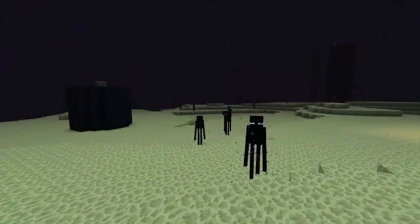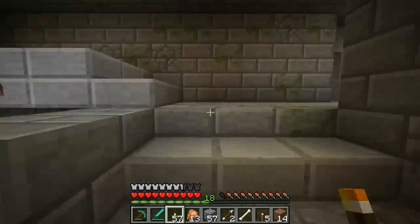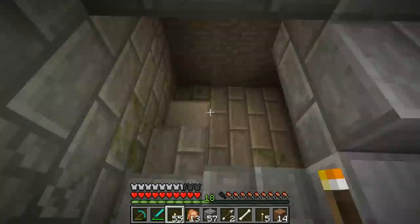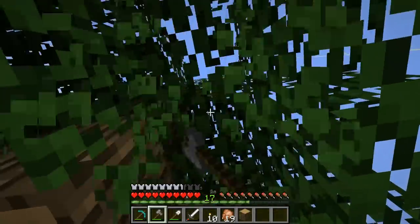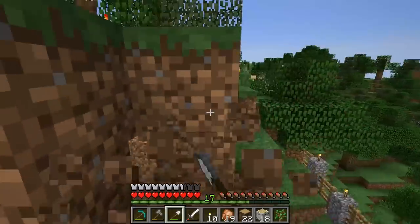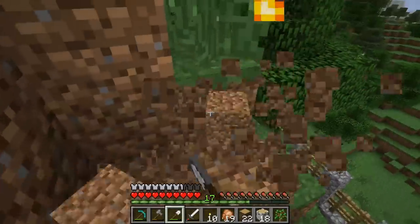The End is a shadowy otherworld, which is the origin and home of the tall thin monsters known as Endermen. In order to visit the place where they come from, you first need to find one of three possible fortresses which house an ender portal frame. Fortresses are large structures located entirely underground, completely hidden from sight, making finding them next to impossible. However, there is an item that will literally lead you right to the nearest ender portal and the fortress it's inside.